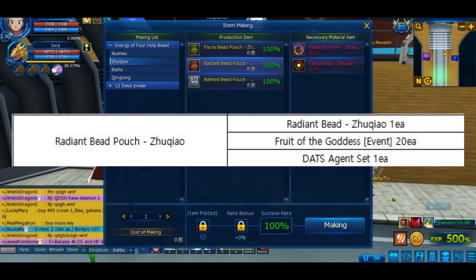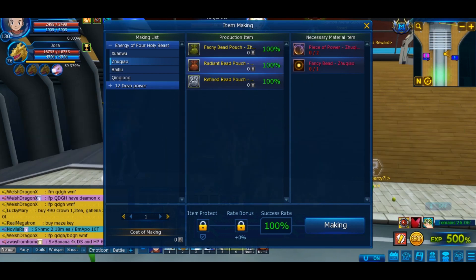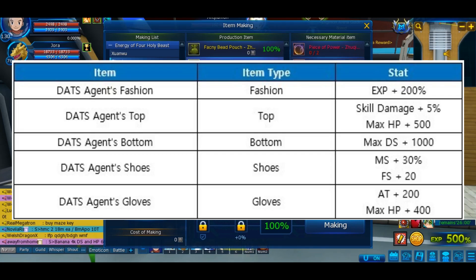With that you will be able to craft the Radiant Bait Pouch Zoukyao. You can get the Dad's Agent Set from that box. It is similar to the new set you saved earlier from Yukihama Village, but it's actually much better — as you can see it gives you better stats.